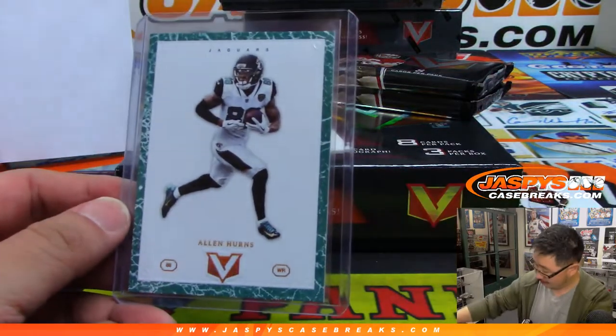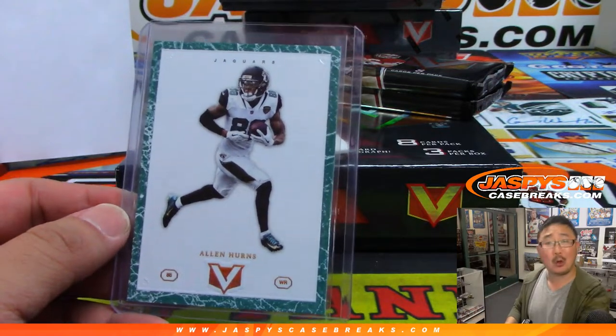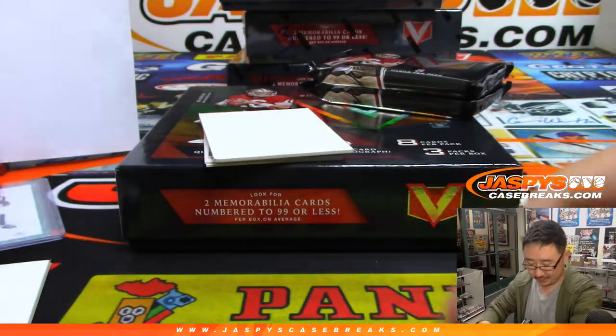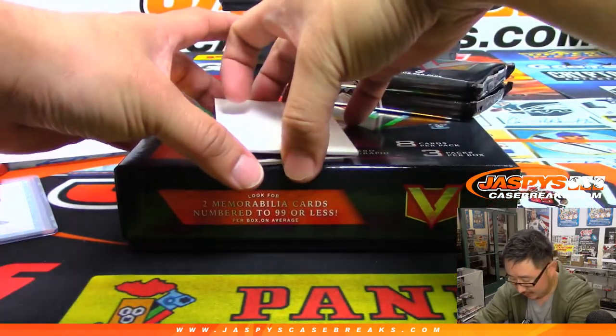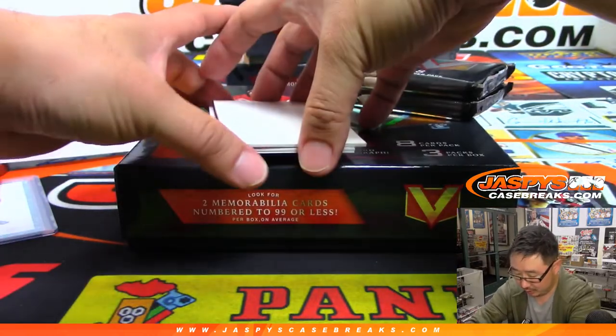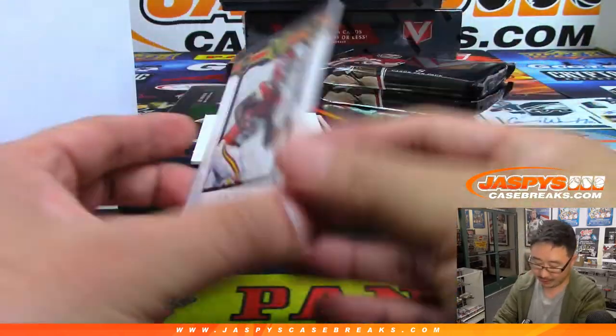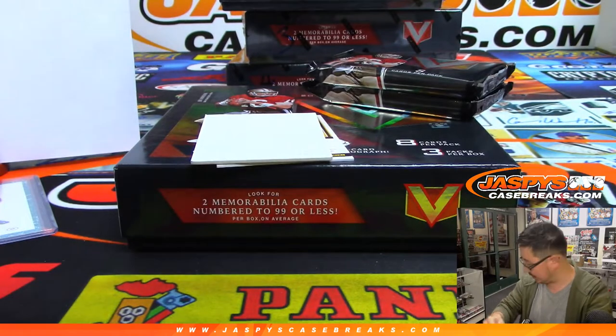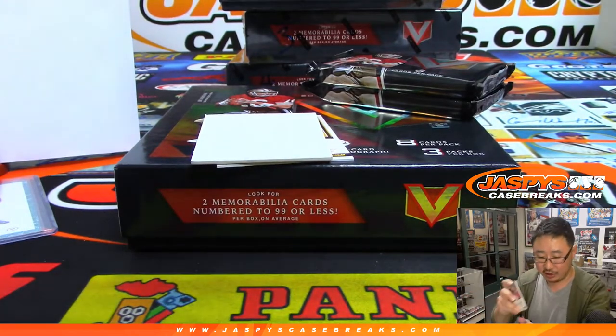It's a train whistle. Fred, all aboard the Big Hit Express! This will be randomized too — non-numbered cards will go as one lot to somebody. Kareem Hunt, a 99 for the Chiefs — that is 66 out of 99. That goes to Gianni.